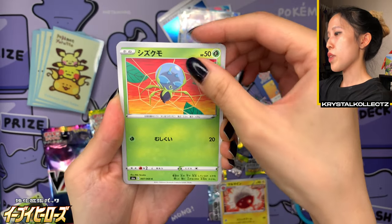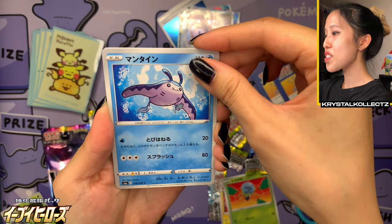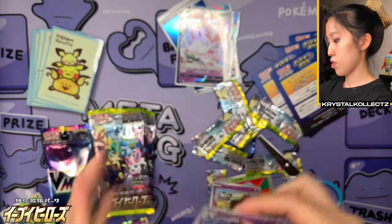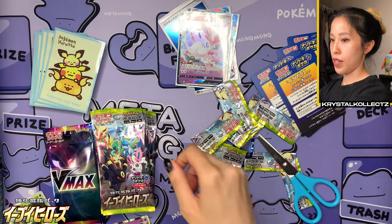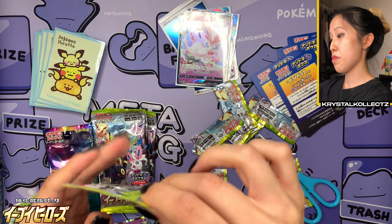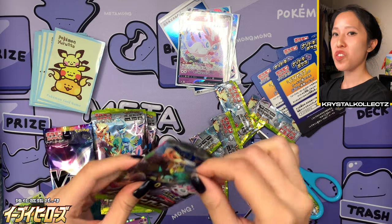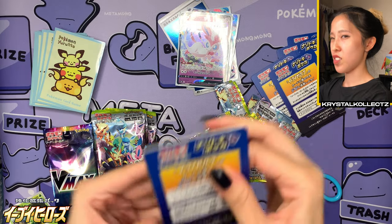We have Electrode, Dewpider, Mantine — really cute with the Remoraid — Flabébé, and Palossand. I'd say the other box seemed a little bit more generous, but I could be wrong. Let's see what the last few packs have to say. What was interesting too is in the other box, we had like two V's in a row, which was really cool.